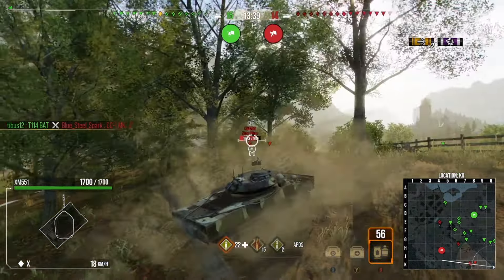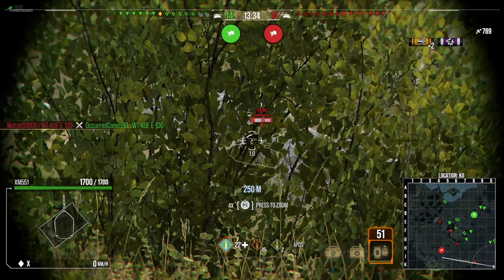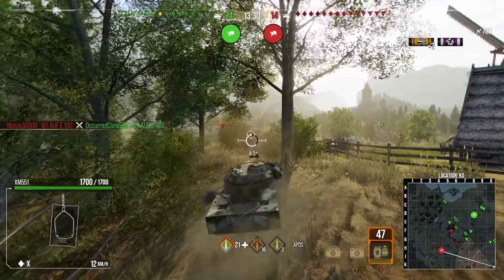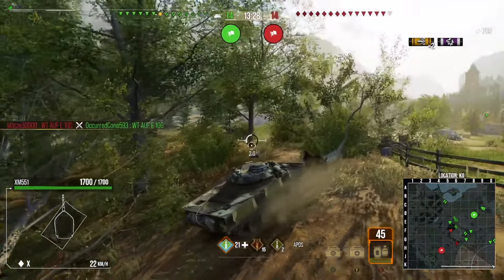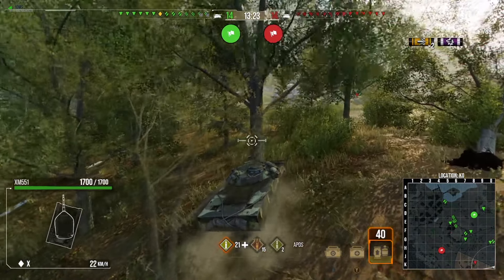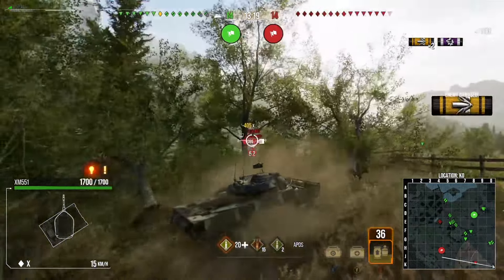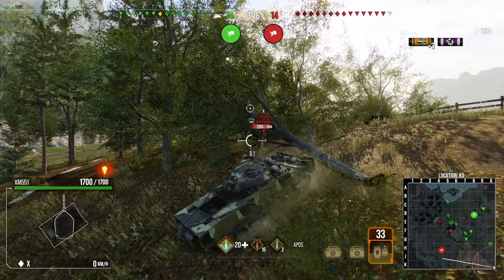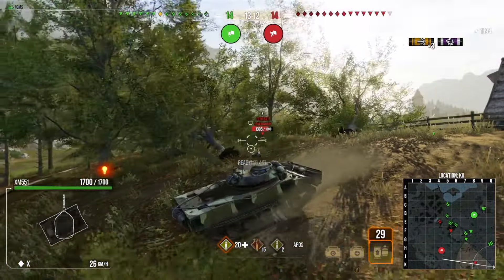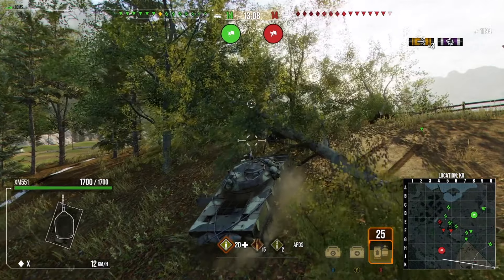We manage to squeeze one into that British medium as well — a really nice start. We're taking the key area of the map and getting damage in. I look for a shot into a Bat-Chat but the hit box is tiny and we don't get damage there. I knock down a couple of trees to give a little boost of concealment. We then put one shot into the Bat-Chat — it looks like he's going to hard-aim us but he has terrible shell velocity so it's easy to dodge his shells at range.